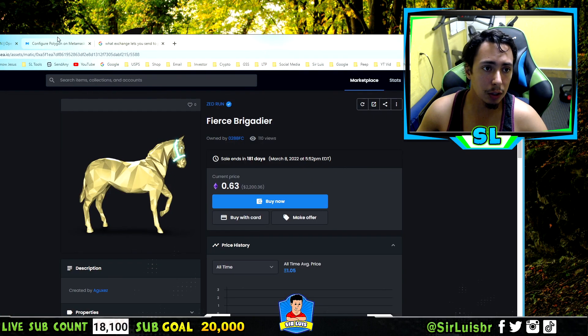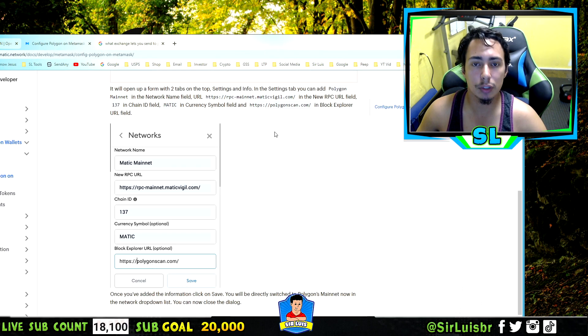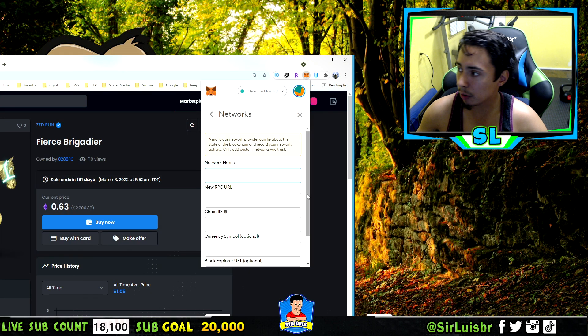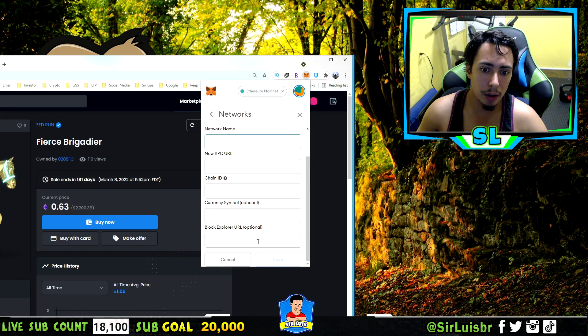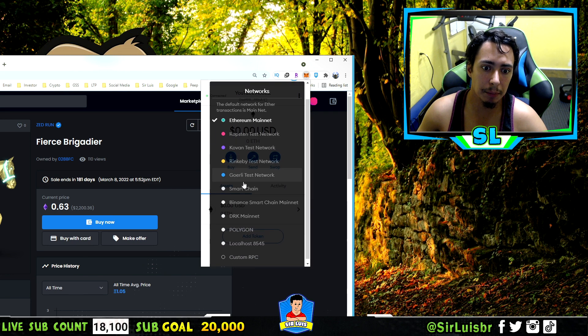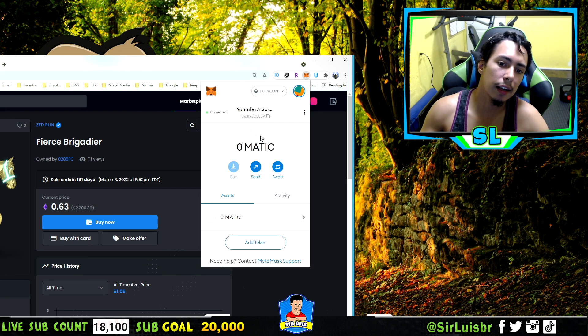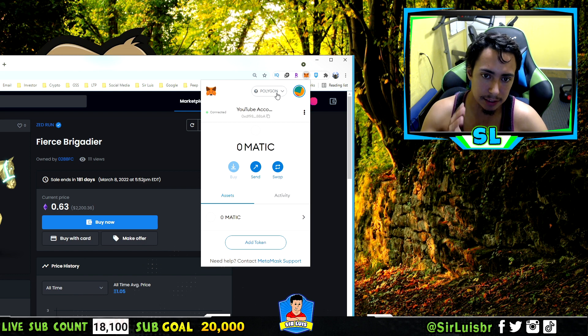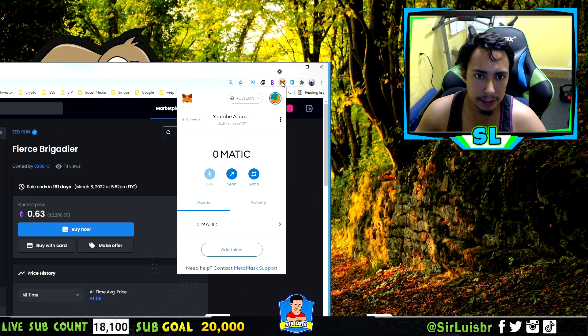After you click Add Network, you'll go to a page — I'll link it in the description below. You'll enter the following details: Network Name is Matic Mainnet, copy and paste the RPC URL, Chain ID is 137, and the Symbol is MATIC. Then press Save and it should add Polygon. Click at the top and go to Polygon — now you're on the Polygon mainnet instead of Ethereum, and this is where your NFTs will be held.